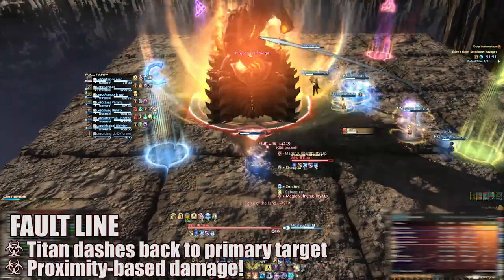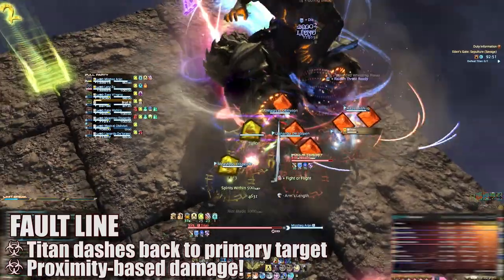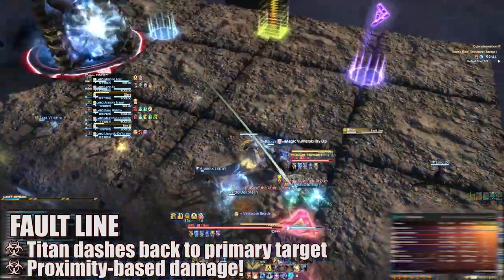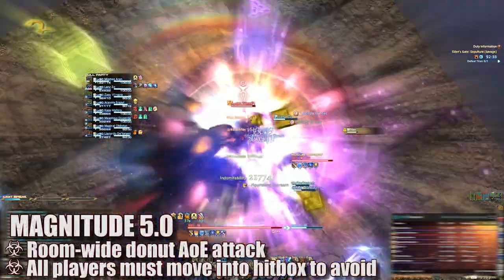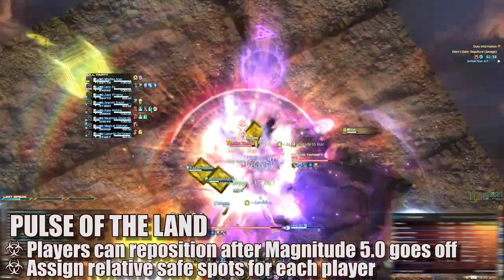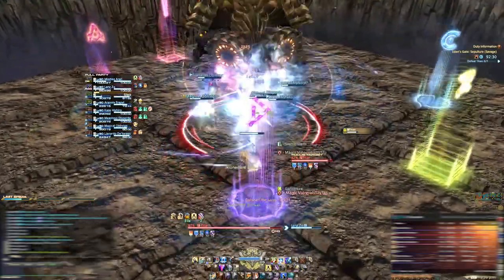Players must wait for the blue shockwave that follows before moving in. Titan will then immediately turn and target the primary tank with Fault Line, charging back for high proximity-based damage. To minimize damage, the tank furthest from Titan takes this hit, and a tank swap may be necessary depending on which tank got which color marker. After the knockback, the primary tank runs back in line with Titan and pops a cooldown for the second dash. Immediately after, Titan casts Magnitude 5.0, dealing lethal damage to anyone not inside his hitbox, while all players are again targeted by yellow Pulse of the Land markers. All players run into his hitbox when Titan dashes back, then quickly move into their assigned squares to avoid overlap once the donut attack goes off.